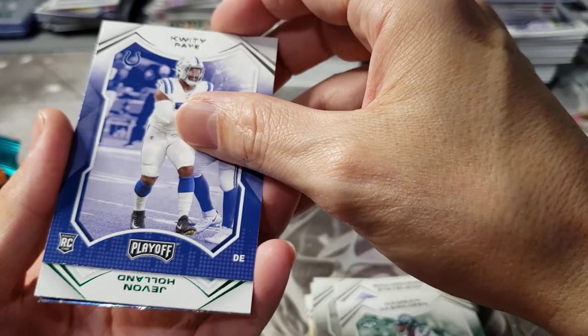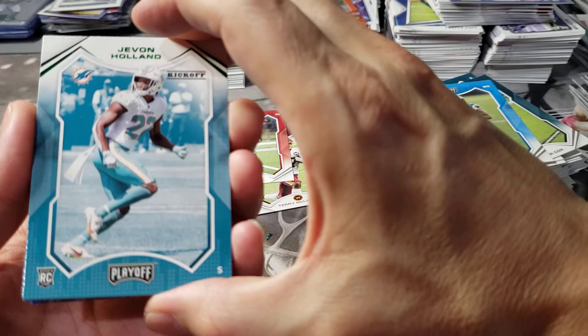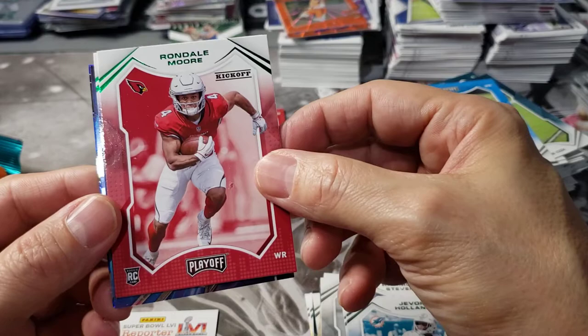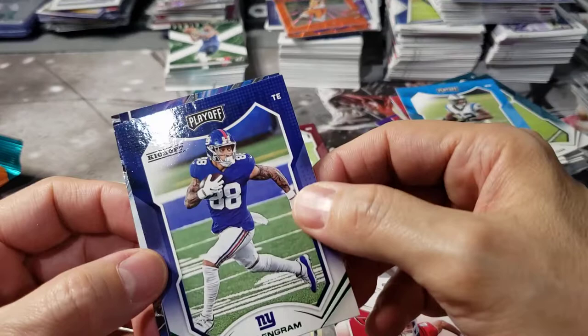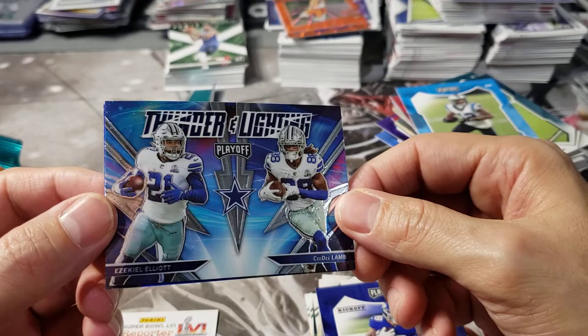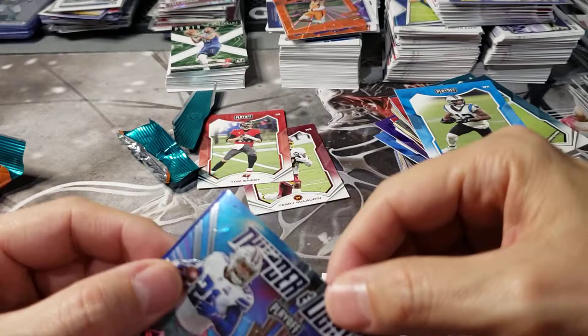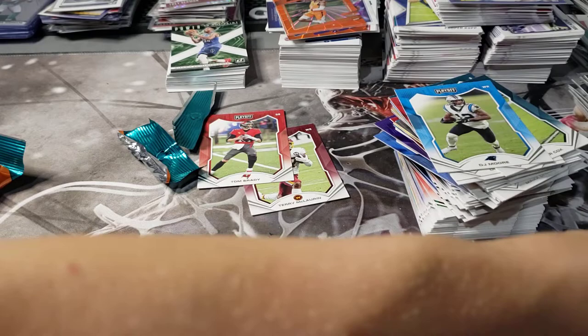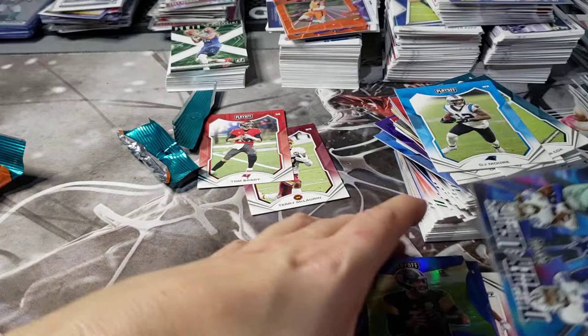Can we get one decent green rookie? Our receiver - maybe Rondell Moore. I think this kid's gonna have a really good chance to break out this season. Evan Engram, who I've been high on since he's been in the league - he just can't stay healthy. Got a green Evan Engram. My man Zeke! Got a Thunder and Lightning - beautiful card. Looks like we got another blue here, hopefully Mac Jones. That's not it - nice looking chrome card though. So far we have not pulled one quarterback rookie yet.